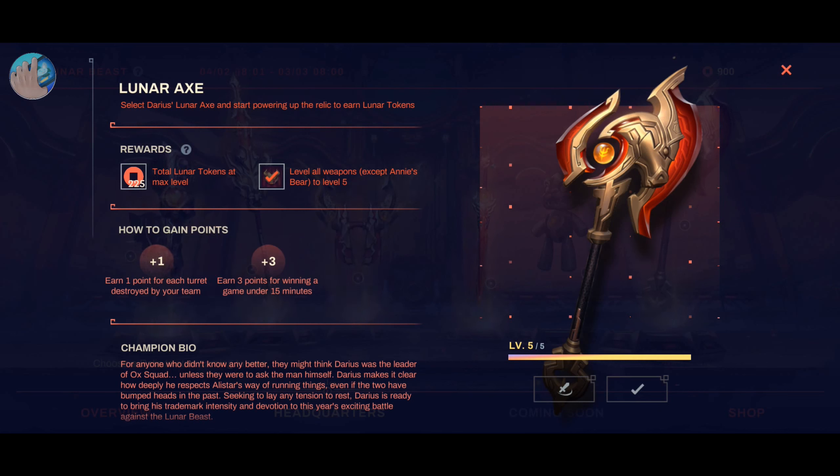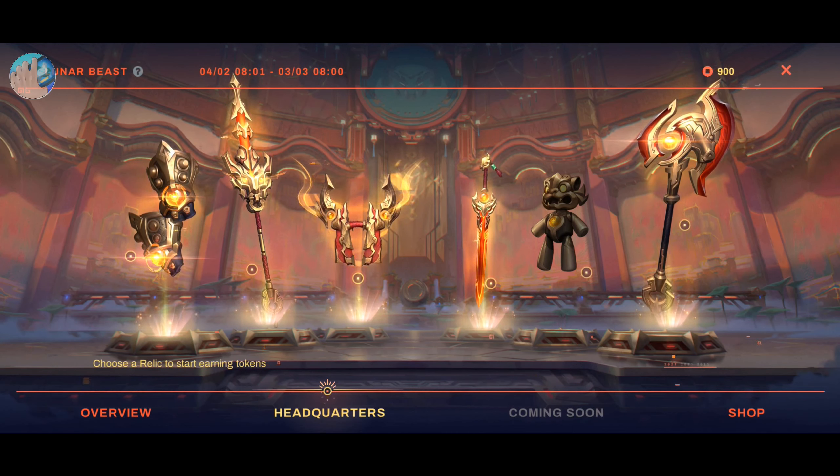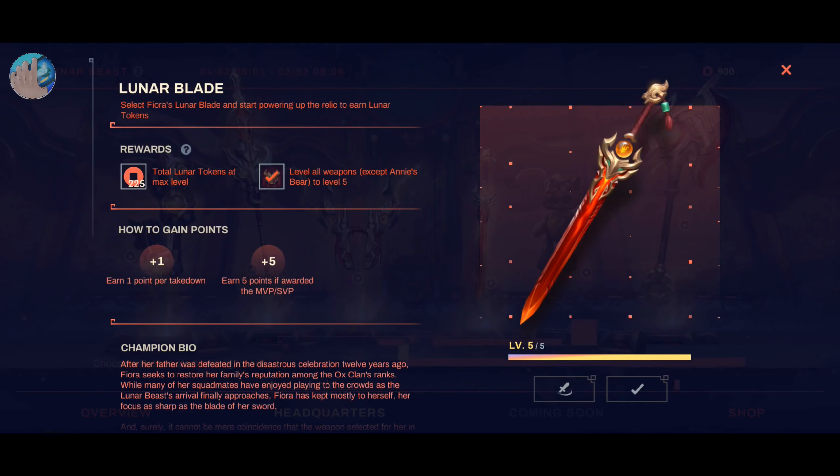For the Lunar Axe, you also need to destroy turrets with your team, and you should do that quickly. Because of these requirements, the fast-paced Intro mode of Co-op versus AI is the best place to complete this quest.